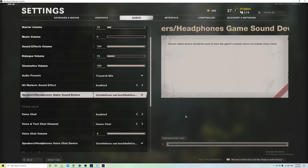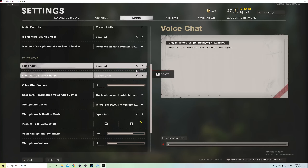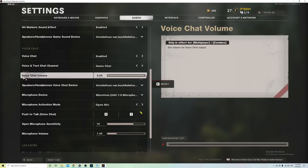Scroll down and make sure that Voice Chat is enabled if you want to talk to players. Under Voice Chat Text Channel you can choose between Game Chat — which lets you talk to random players — or Party Chat, which is only talking to your friends. If your friend is on party chat, you can only hear each other. If it's on game chat, you can hear everybody but not your friend. So you both need to be on the same one — make sure your friend doesn't stay on party chat; keep it on game chat.